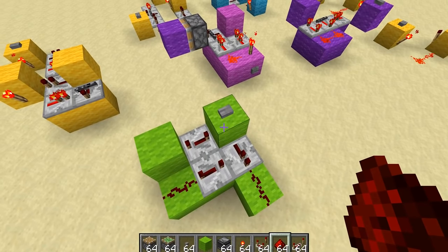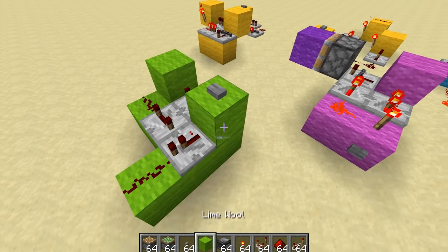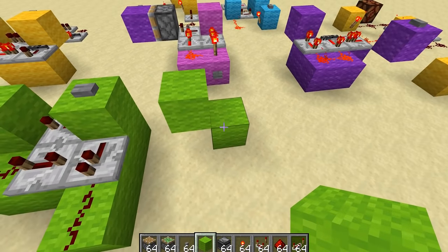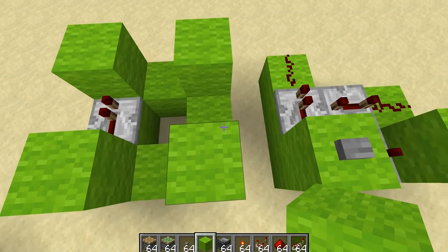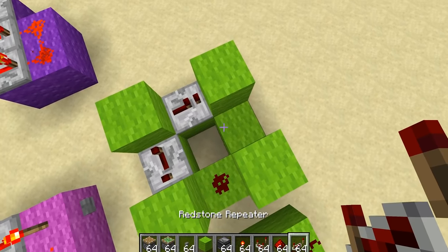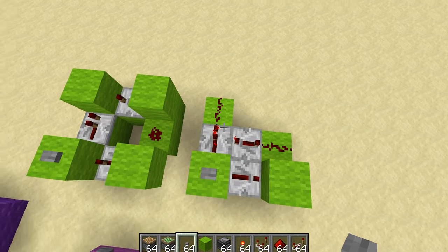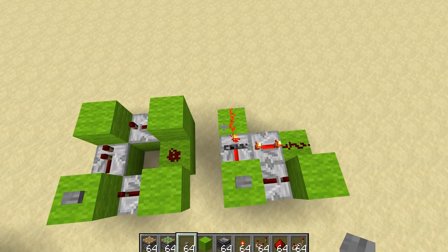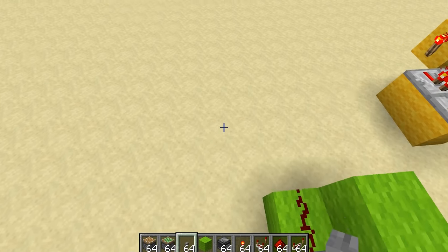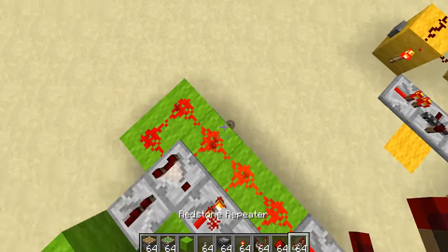Another thing we can use locking repeaters for is to produce pulse extenders. Here we have a really small version of an Abba gate. For those who don't know what an Abba gate is, it's essentially that redstone circuit right there. What we used to do before locking repeaters — or still do now to a certain extent — is construct something like this. It's a tiny bit smaller in terms of footprint but has exactly the same output. The pulse gets extended. These sorts of pulse extenders aren't so common anymore because we now have comparator pulse extenders, but it's still a useful thing to have in the toolkit.